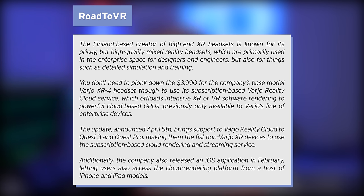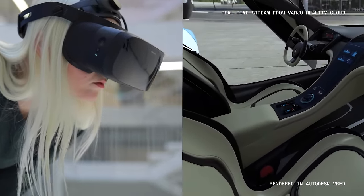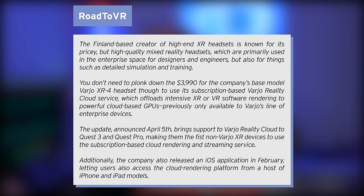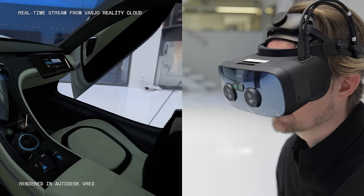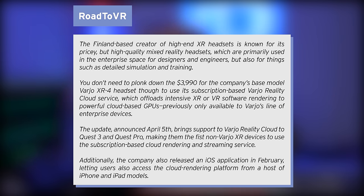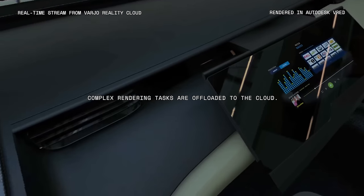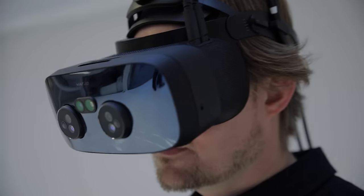Vario's headsets are also used for things such as detailed simulation and training. You don't need to plonk down the $3,900 for the company's Vario XR3 headset, though, to use its subscription-based Vario Reality Cloud service, which offloads intensive XR and VR software rendering to powerful cloud-based GPUs, previously only available with Vario's line of enterprise devices. The update, announced on April 5th, brings support for Vario Reality Cloud to Quest 3 and Quest Pro, making them the first non-Vario XR devices to use the subscription-based cloud rendering and streaming service. So in case that's something you guys are into or maybe your line of work requires it, you should now be able to access it on a much cheaper device, which is really cool. I see this as an absolute win for the consumer.